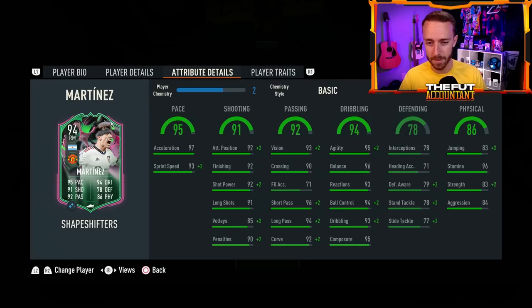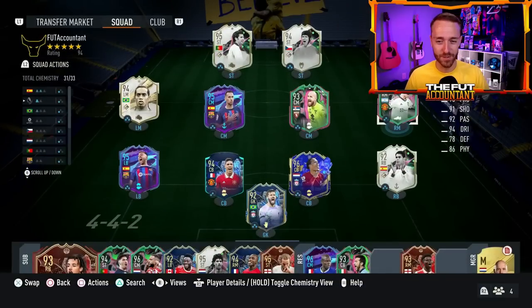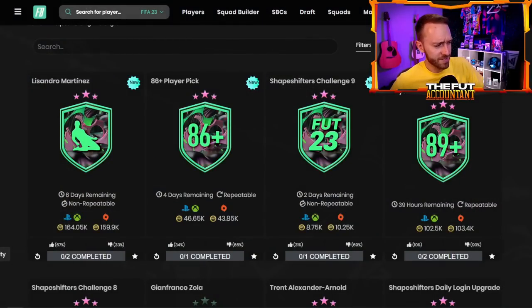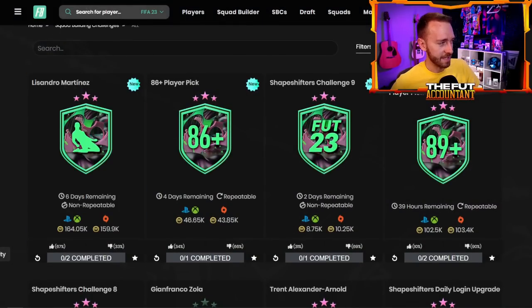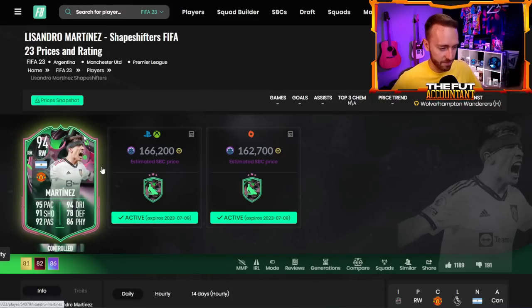For 160,000 coins, this card is basically the same as, if not maybe a little bit better than, Bukayo Saka's Team of the Season card when comparing him as a midfielder. His stats are perfectly suited on the basic chem style. I think this guy is really good for the midfield with those high-high work rates. 164,000 coins is a lot cheaper than I expected them to price this SBC, especially after the Trent Alexander-Arnold SBC was so expensive. W from EA here.